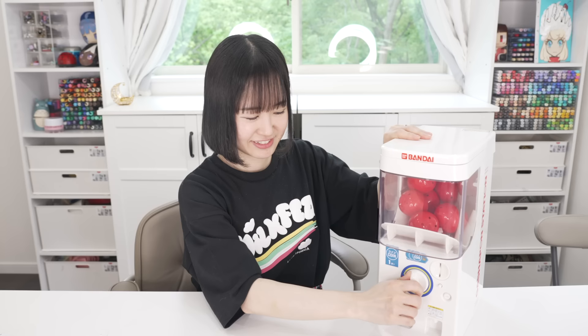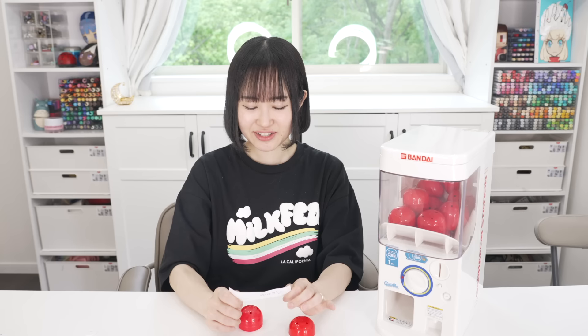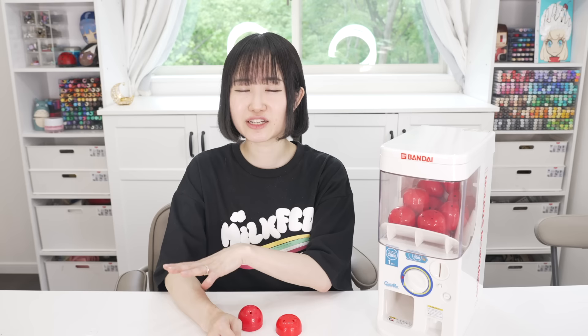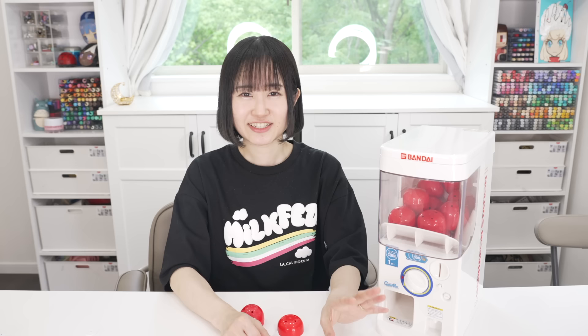And our first capsule is... Venti! I love him, he's so cute — actually I love every character. So Venti first. I'm going to draw using Copic markers. By the way, if you have art block or want to improve your art, I recommend copying illustrations. Since Genshin Impact has such beautiful illustrations, I'm going to try my best to copy it — it'll be half my style, but it'll be a really good warm-up. I'm going to choose my favorite Venti illustration and just start drawing.